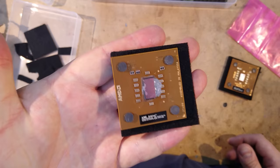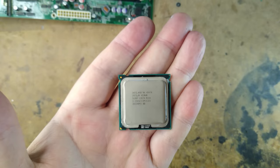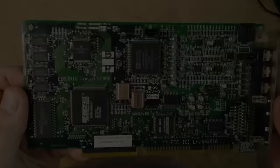Last year I went some way to answering this question by building my RetroRocket PC, which is based around an AMD Athlon processor running at 2.1 GHz, but that's nowhere near fast enough for today's modern DOS gamer. Today we're going to be building a computer with what is, I believe, currently the fastest possible processor that can still game on DOS. Let's get started.